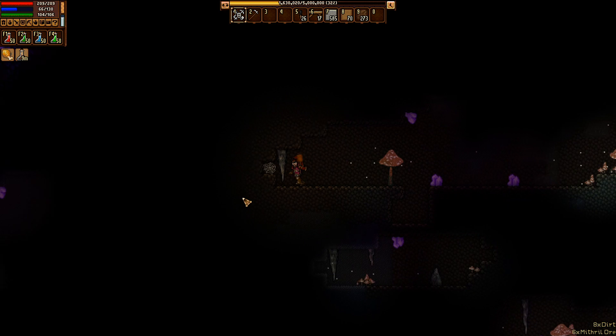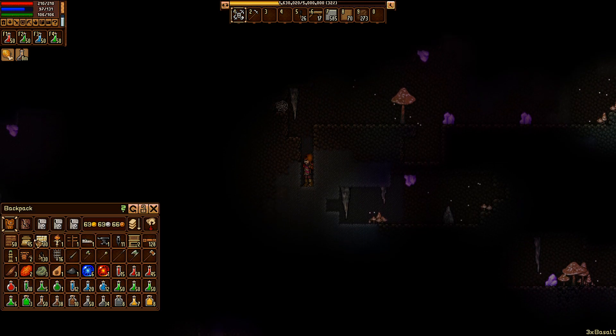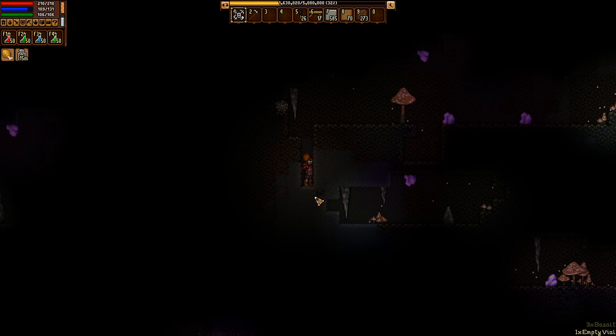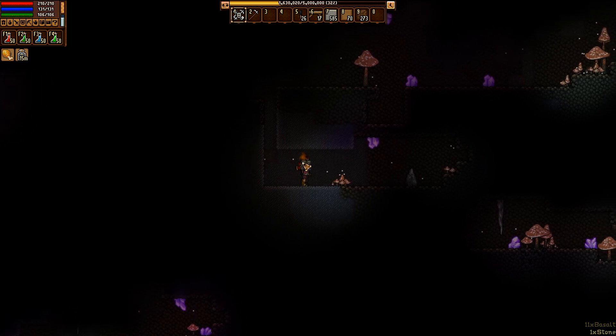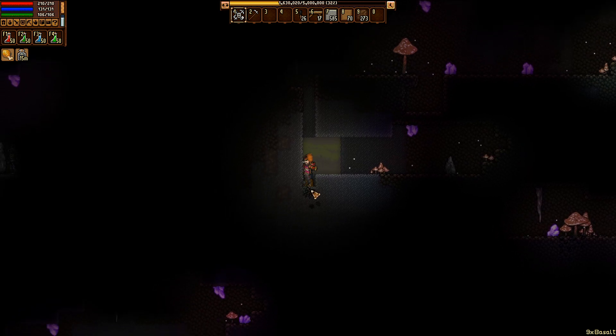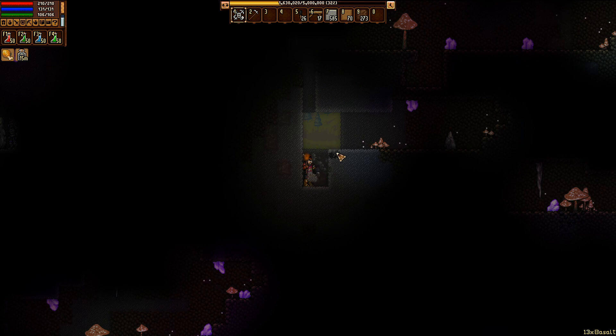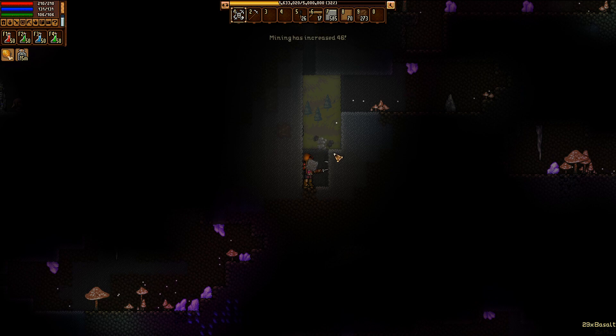It is exceptionally dark in this area — that's basalt, and I'm not sure what it's good for. Let's drink a greater mining elixir because I think we're gonna want some of this basalt somewhere down the line. That was mud. I think this might be the underground line right here — let's find out. Getting more basalt while I'm here, and it only takes three hits — good mining skill.